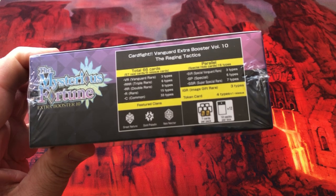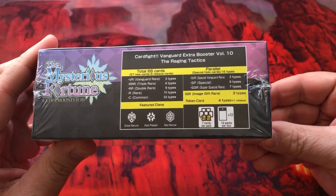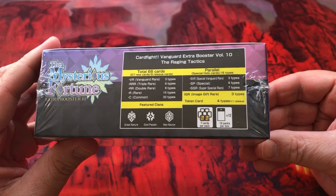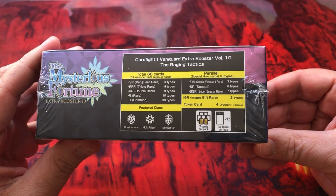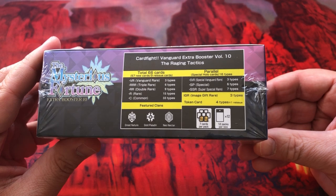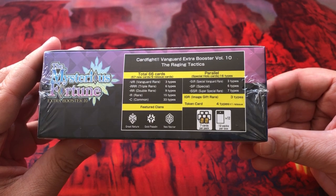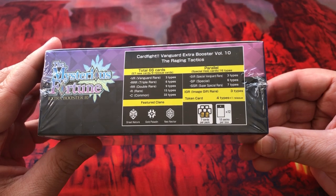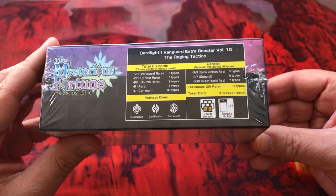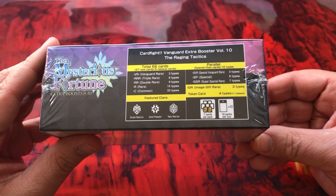Let's take a look at what we get here. We've got 66 cards in total, 57 new cards, 9 reissue, 3 different Vanguard rares, 6 different triple rares, 9 double rares, 15 rares, and 33 commons. 7 cards per pack, 12 packs per booster box.